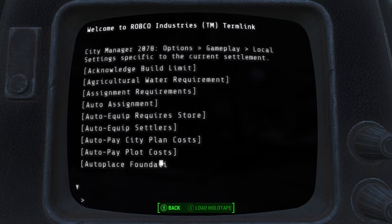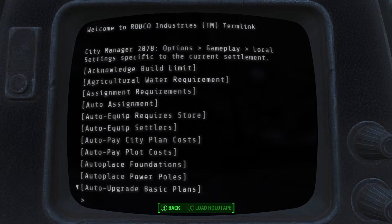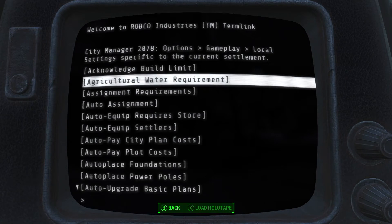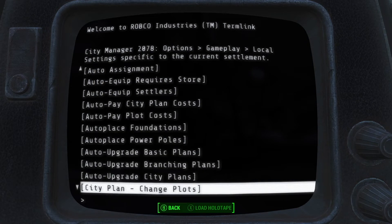Before I get going, I want to mention that there appear to be some overrides from the Global Settings to the Local Settings. There seem to be, in Local Settings, some things that are not set through Global Settings. So my recommendation is, regardless of what you've got set for your Global, before you start a city plan, come into the Local City Plan Settings and make sure that you have a clear picture of what's going to go on in that settlement, so there are no surprises if a setting in Local is overriding a Global or doing something that isn't covered in the Globals. Acknowledged Build Limit — that's pretty self-explanatory. Agricultural Water Requirement — also self-explanatory. Like a lot of these, you see them in the Globals, but it's good to make sure you know what you're getting.